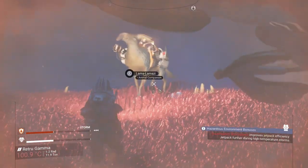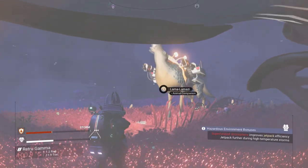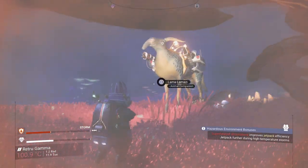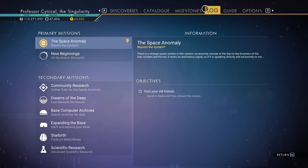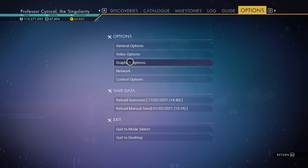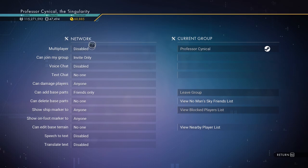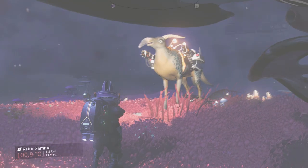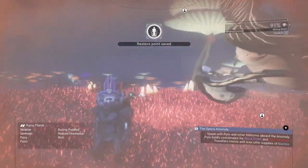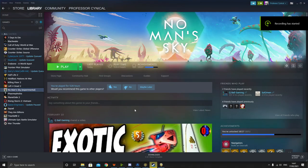The very first thing you need to do is be on a planet and call in your animal. Once you do that, you can see the induced egg is like 22 hours away — we're not going to wait 22 hours. So go into your options menu, go down to network settings, and turn off multiplayer. Leave all the rest of the settings the same, then jump in and out of your ship to create a save point.